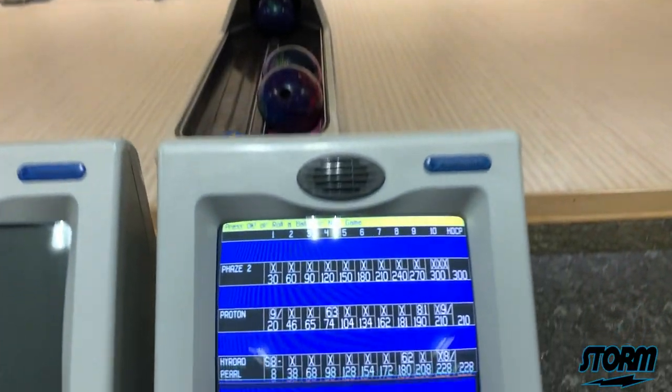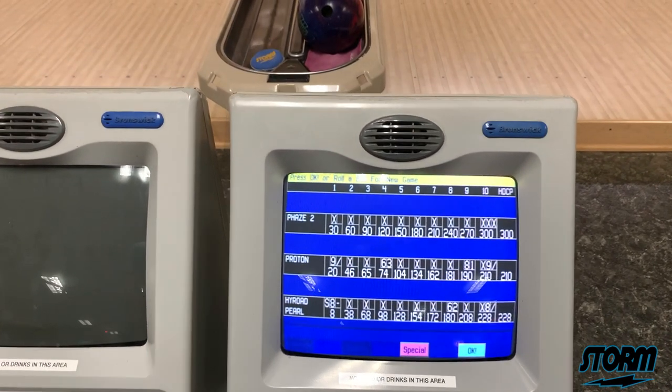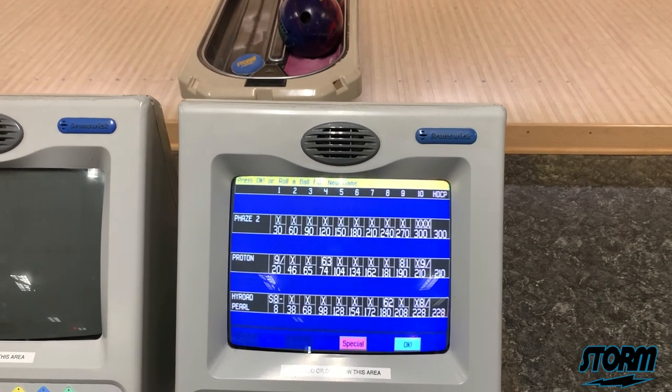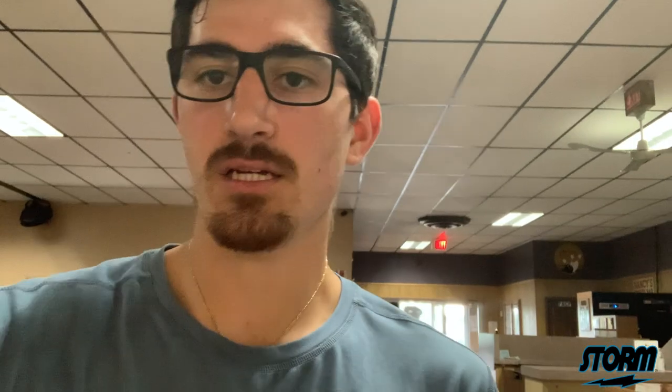Not a bad set. Phase 2 clearly won with a 300. Proton 210, High Road Pearl 228. The main difference is I had two awful shots with the Proton, and not so great in the eighth with the High Road Pearl, but I just had a lot more miss room with the Phase 2 and still blended it out. That's gonna be a wrap for today's practice video. I know my trail leg was probably kicking out on a lot of those shots — I was focusing on scoring and kind of forgot about my trail leg. We'll bowl a few more games here, work on the things I need to work on, then hit the road. I hope you guys enjoyed this first video. Leave a like, a comment down below, and hit the subscribe button. I appreciate you — see you in the next one.